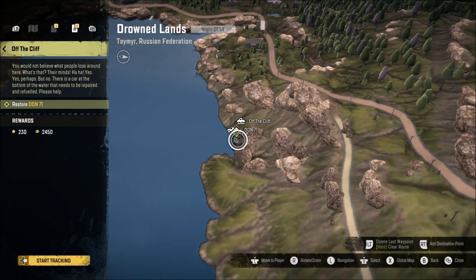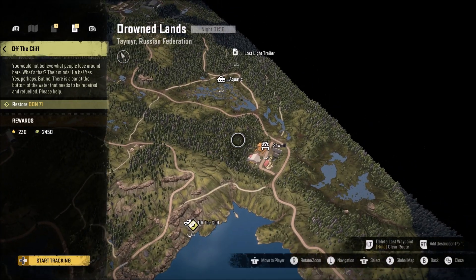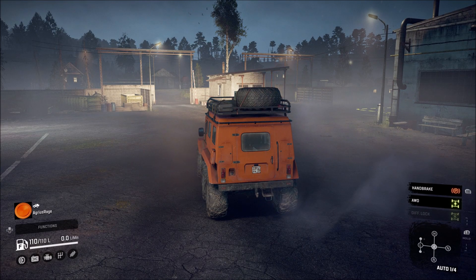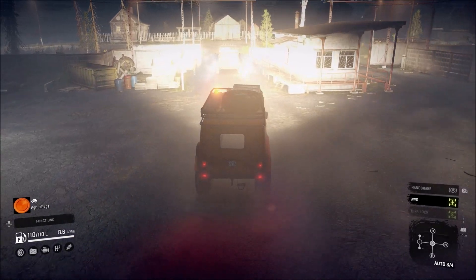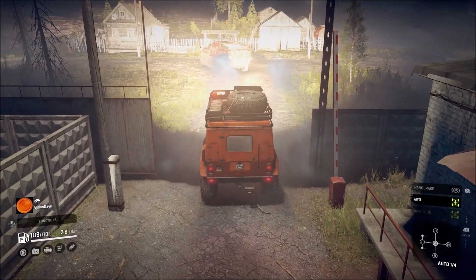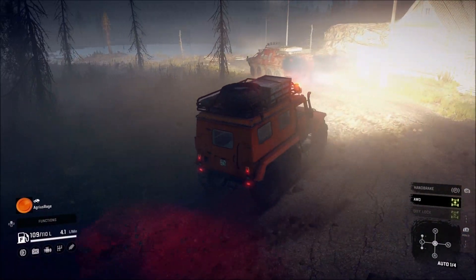It brings us over here - there's a Don 71 at the very bottom of the cliff, a little bit of a drive over from where we are. So with that being said, I'm gonna follow Russ and go for it. Lights on, because as usual it's dark.